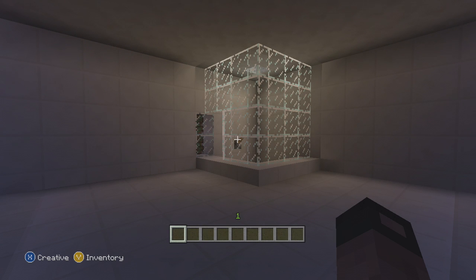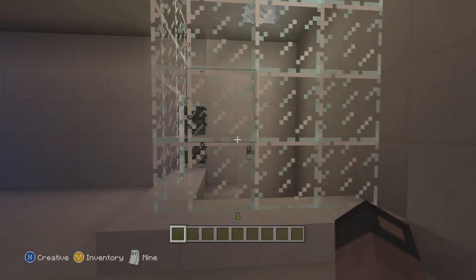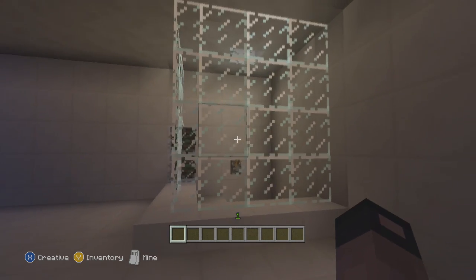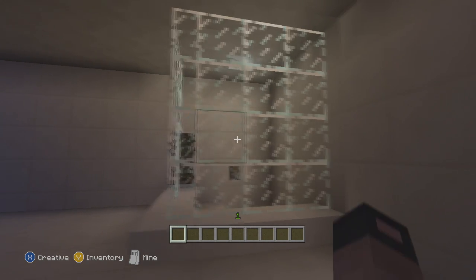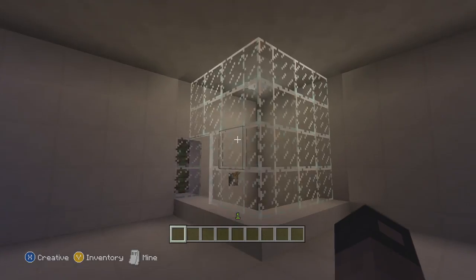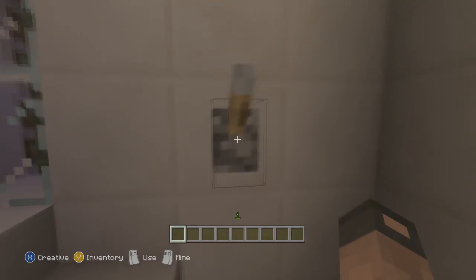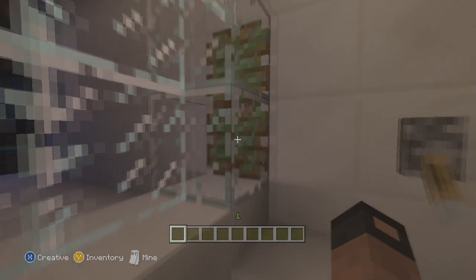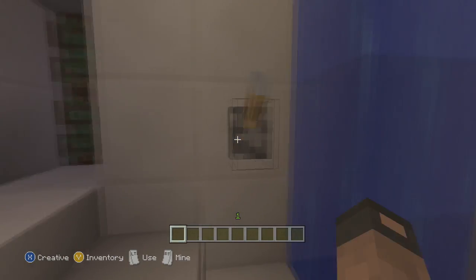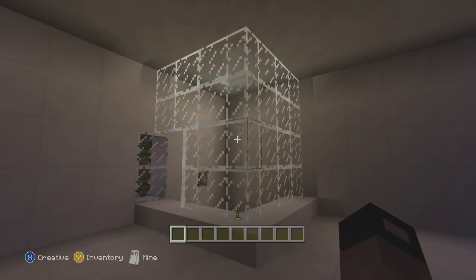Hey guys, what's up, this is Zack from Rocket Zero and I have a tutorial for you. Have you ever gone mining and it's a long excursion and you're just tired, you want to get clean, go to bed? Well, you're not a neanderthal — you're not gonna go bathe in the lake. You're gonna shower like a civilized human being. So you have a shower, you go in, you hit the lever, the door closes, the water flows, and you are clean. Hit the lever again — look at that, I'm clean, I'm ready to go to bed.